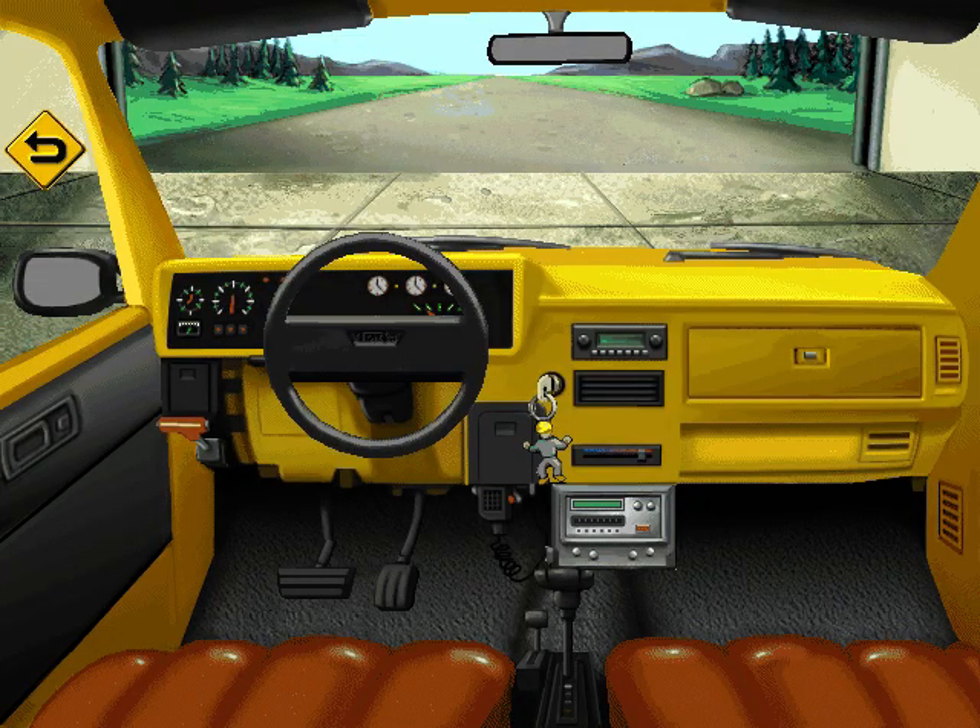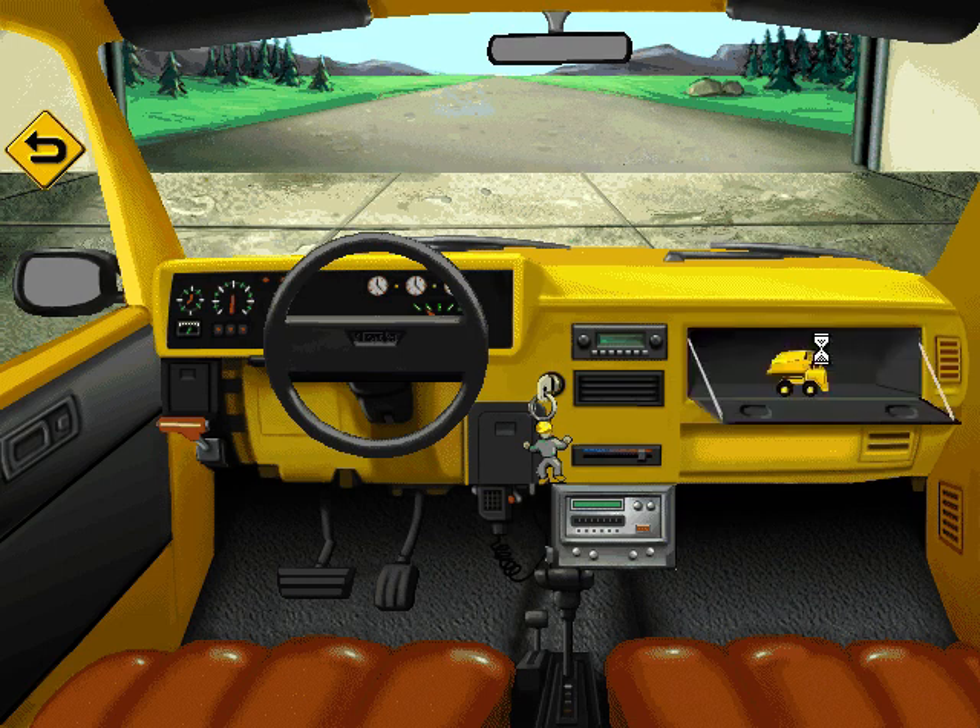Click on everything in the cab to see how it works. When you're ready, turn the key and hit the gas to go for a drive.